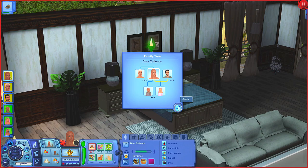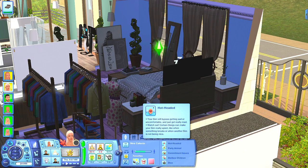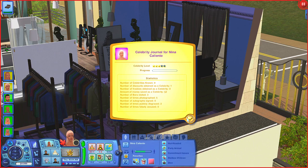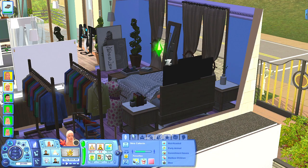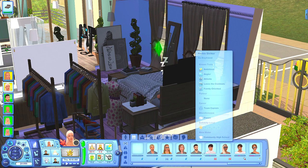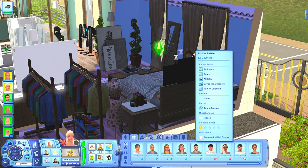They're not married yet — I'm thinking of them getting married in France because they're that bougie. Then there's Nina: she's hot-headed, a party animal, has commitment issues, dislikes children, and is a diva. She likes the color pink, fruit parfait, and pop music. She's a Libra and a level three celebrity. She used to have so many romantic interests — like half the men she knew — but we had to tone it down because her ex-boyfriend Richie Striker found out she was cheating.